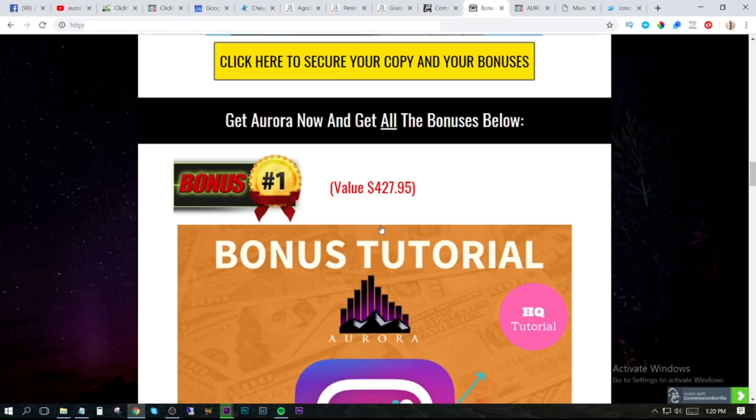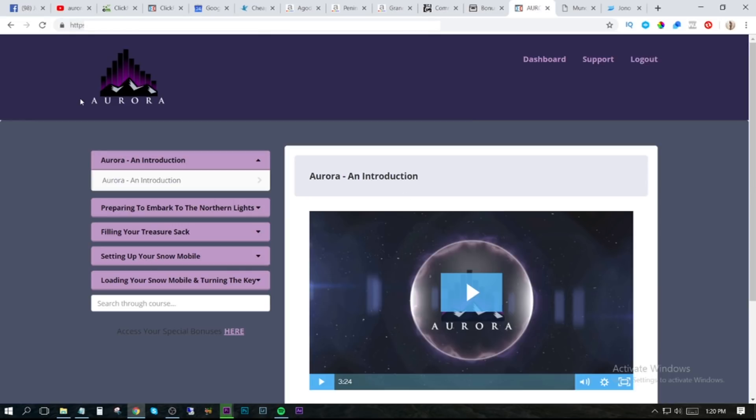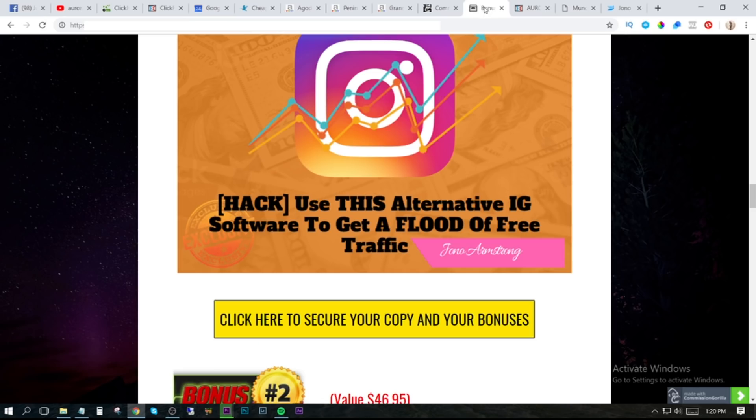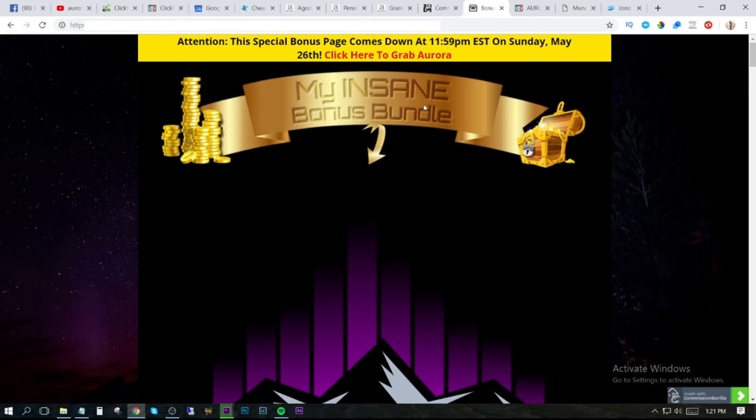The bonuses are automatically going to be delivered inside of the members area of Aurora. So if you are making a review video, you can tell people that they can claim these bonuses inside the members area. The members area is going to look like this and it's going to have a section which says 'access your special bonuses here' — that's where they will be able to get those bonuses. You don't have to worry about customers emailing you asking for their bonus link; it's all inside the members area.